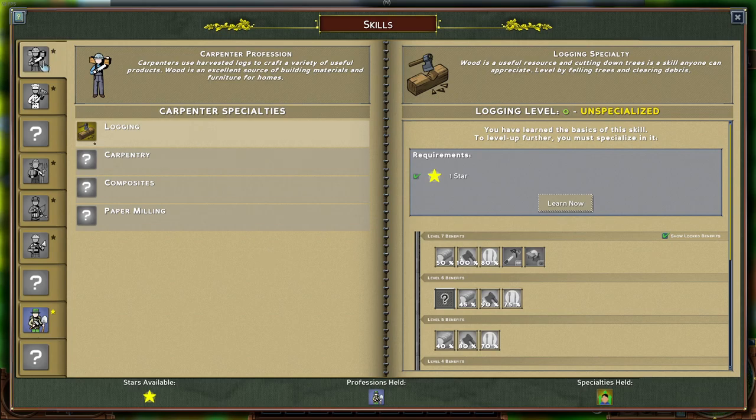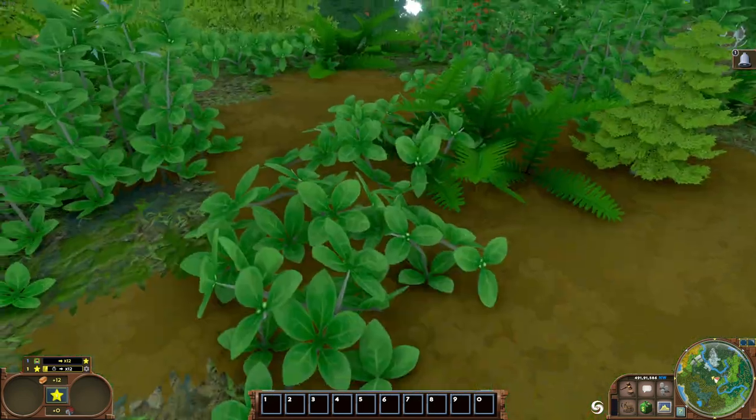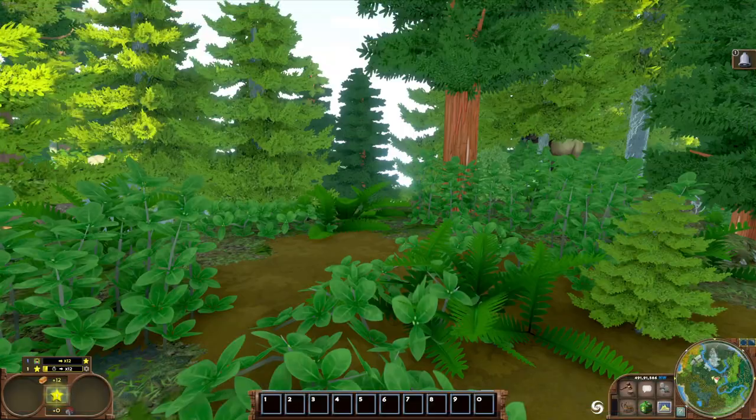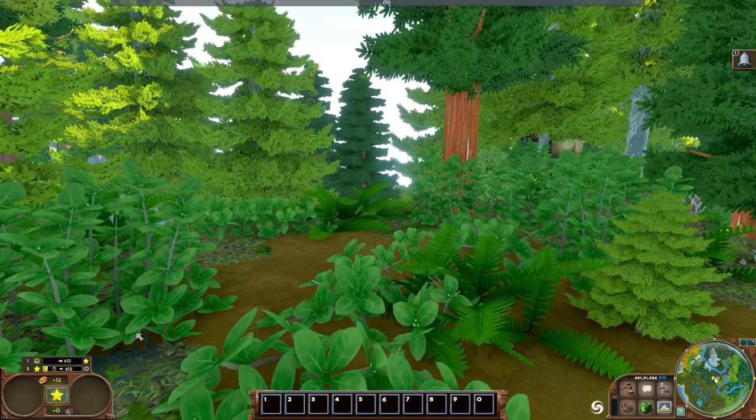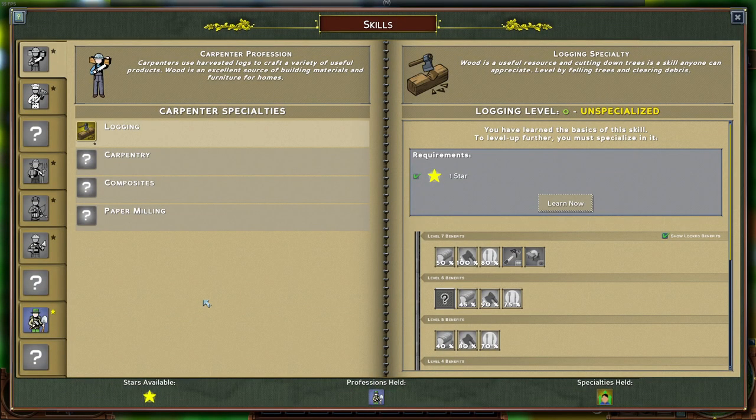Let's go through the different jobs, just in order as they appear in the job book. To get here, you either press Z and bring that up, or you can hit Tab to get your mouse free and then click down here in the left bottom corner. Carpenter is one of the jobs that has a speciality that does not need research and can be picked from the very beginning.